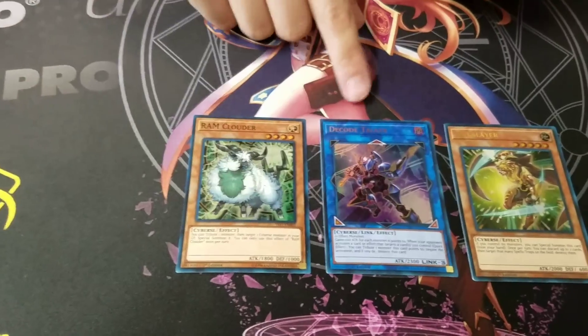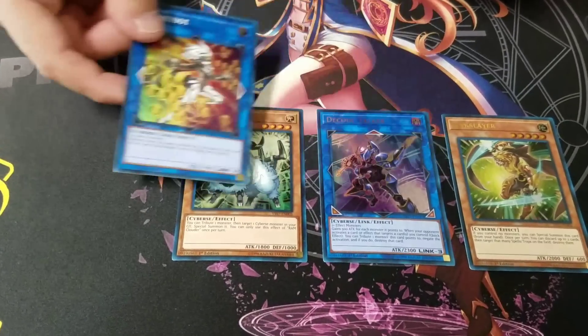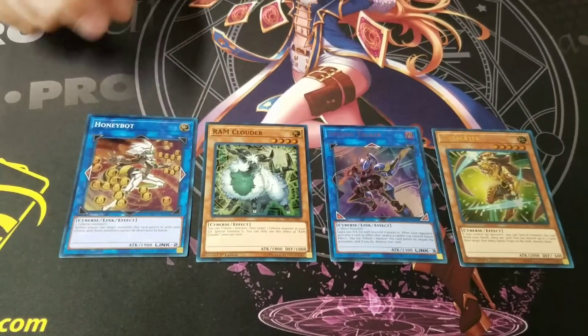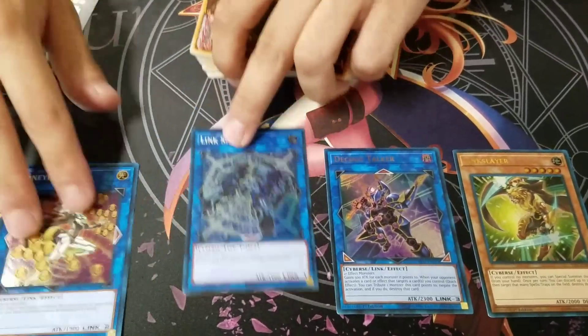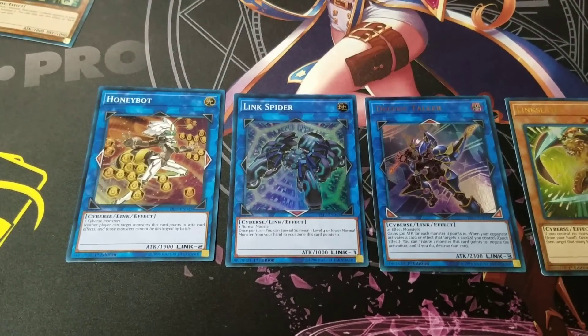Deco Talker, one of the new Links. Some of the new Cyberverse cards — these are like the new type. You got the Honeybot and the Link Spider. These are the main three Links that came out. These are the only Links that are available right now, as of today.